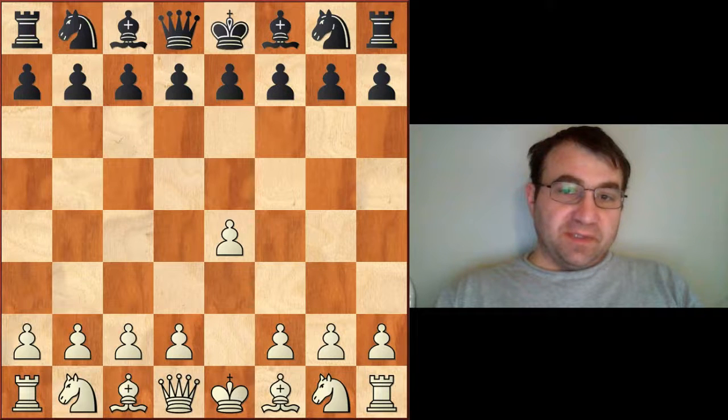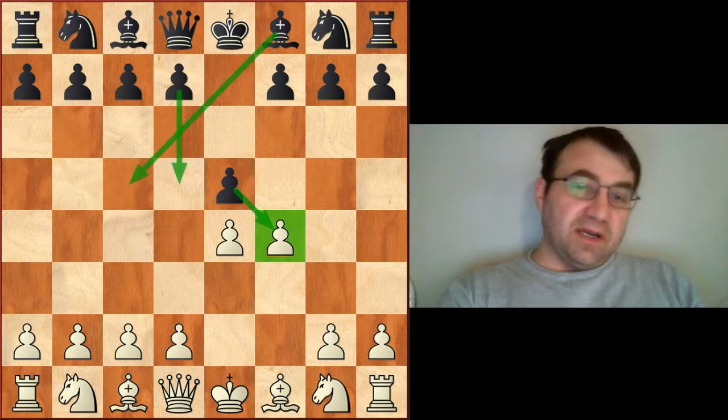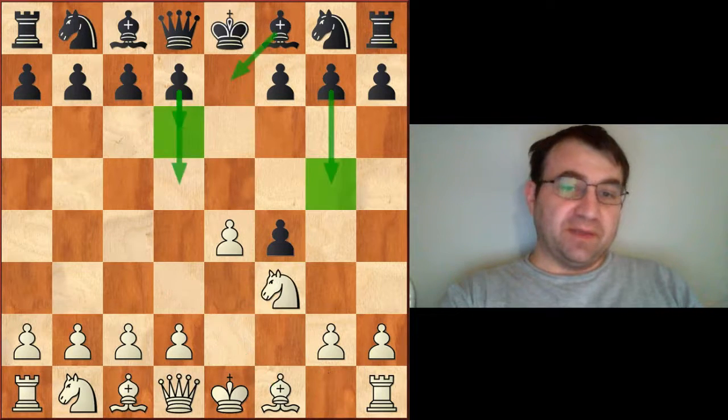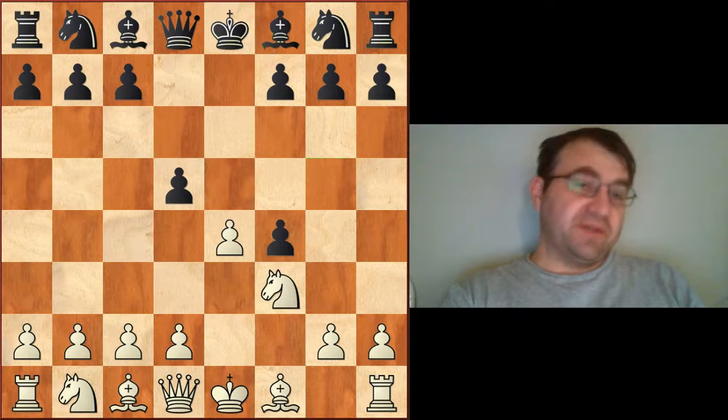Hello YouTube. Today we're going to be taking a look at the King's Gambit. After e4, e5, f4 begins the King's Gambit. E takes f4 begins the King's Gambit accepted. We're going to play Knight f3, the King's Knights variation. The subject of today's video is going to be about how to face the modern defense, which is the move pawn to d5.